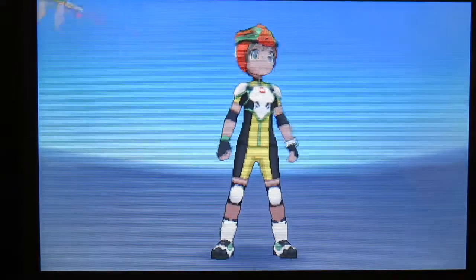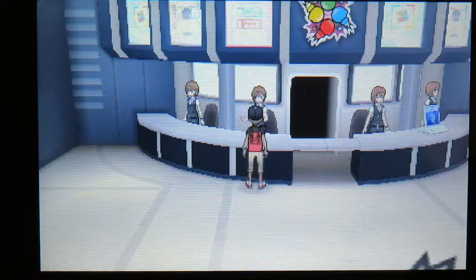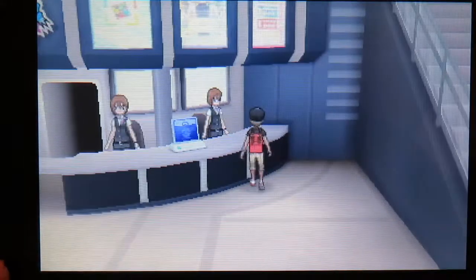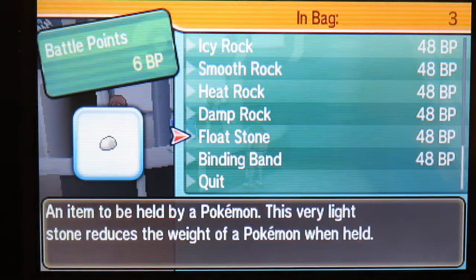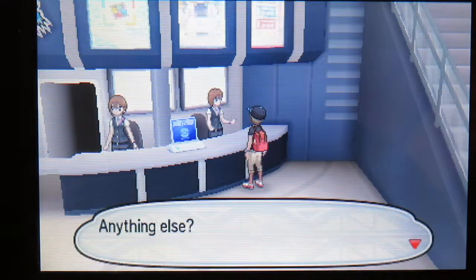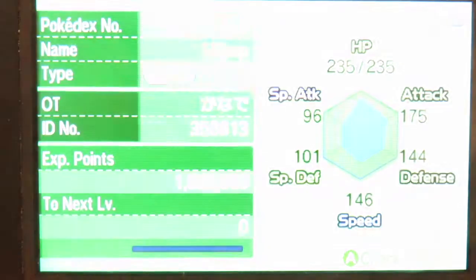A Destiny Knot helps you transfer 5 IVs from both parents onto the baby. IVs are individual values — they're essentially the DNA of the Pokemon. You can have 6 IVs of 32 each, which is the maximum. You need to try to transfer them from one Pokemon onto the other. You can also get a Destiny Knot from a pickup Pokemon; my pickup Pokemon is Lileep, and I received a Destiny Knot from it, but it needs to be at a very high level — mine was around level 92.